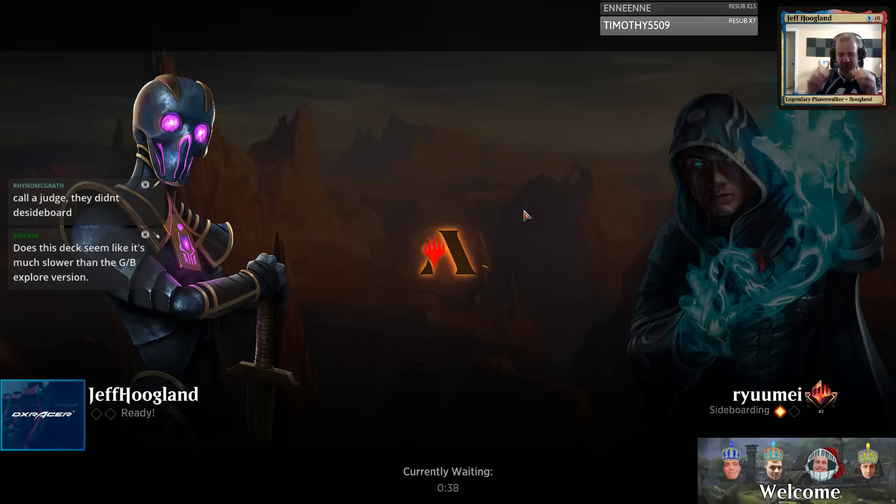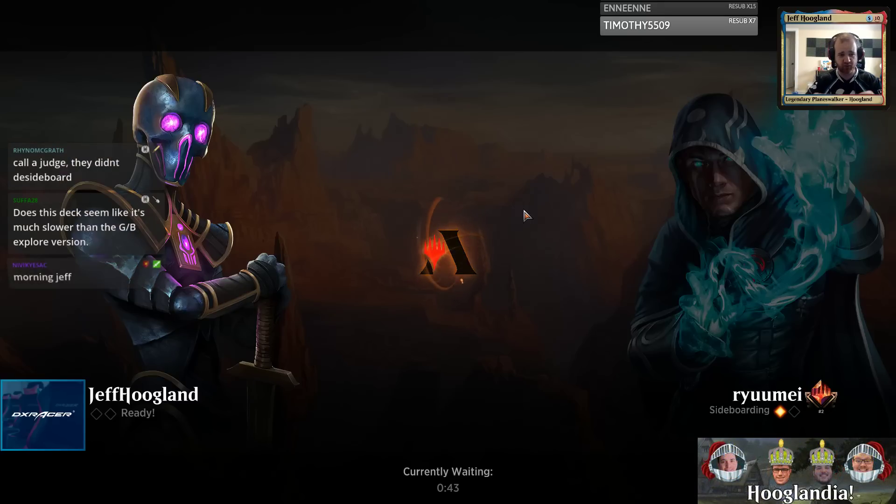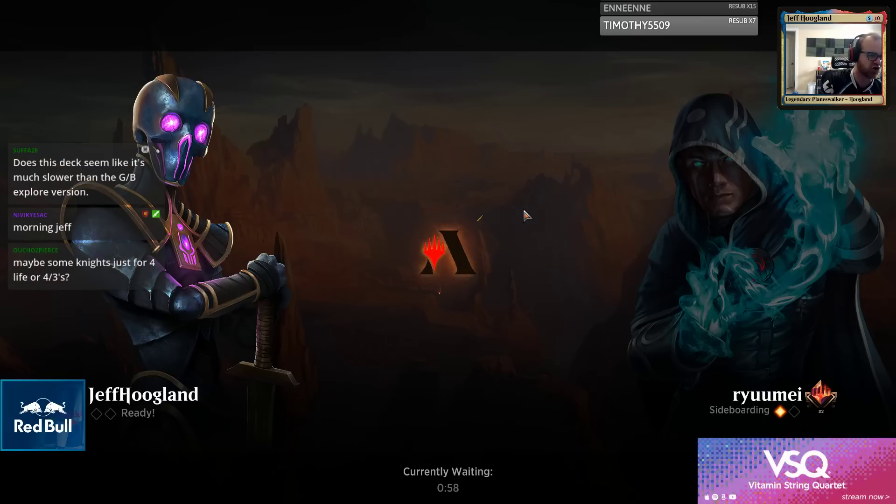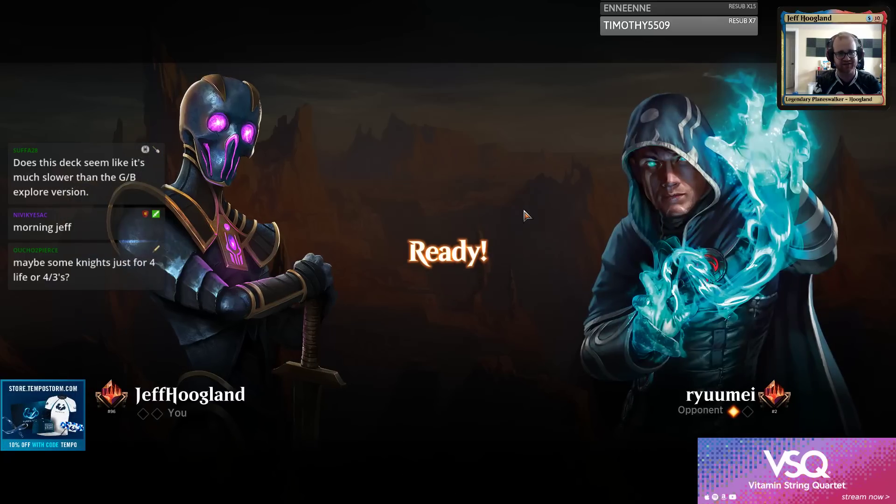The surrounding package in this deck compared to the green-black Citadel deck seems a little weaker. You can just pull away the Citadel and Doom Whisperer and look at the other cards we're playing and consider how many are considered constructed playable. Things like Ajani's Welcome and that three-drop angel - those aren't likely constructed-playable cards. The ultimate power level of them individually is not high.